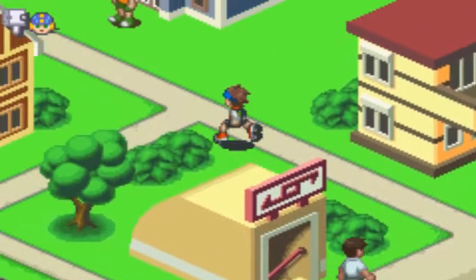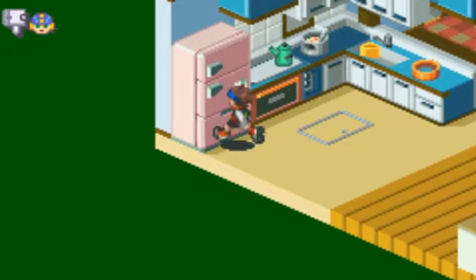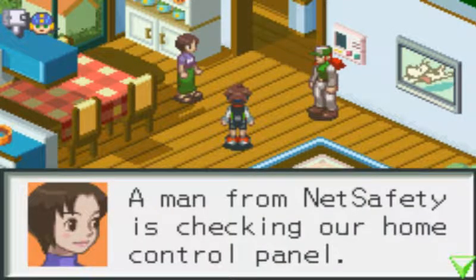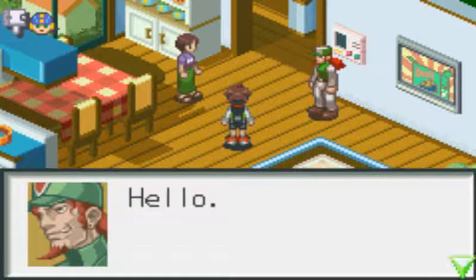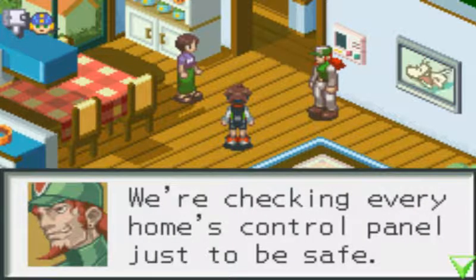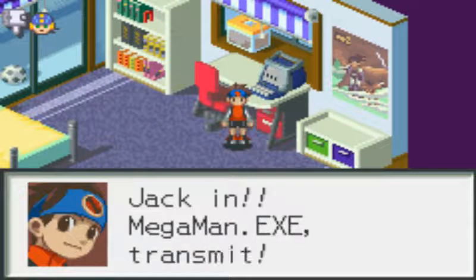That's Dex's house, okay. And it looks like there's like a subway entrance. Oh, I can't jack into the fridge. I can't jack into anything there. 'Lan, welcome home! A man from Net Safety is checking our home control panel. You heard about the ovens exploding? That's the exact thing Mayl was talking about this morning.' 'We think a virus might be responsible for the accidents — we're checking every home's control panel just to be safe.' 'I'm glad it didn't happen to us. Now go to your room so you won't get in the way.' Let's get on the net!